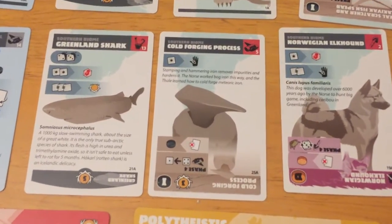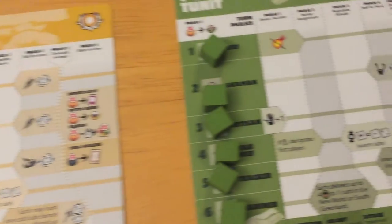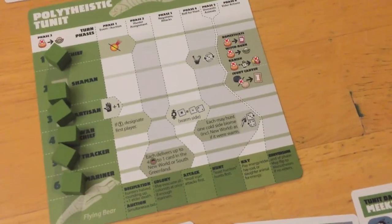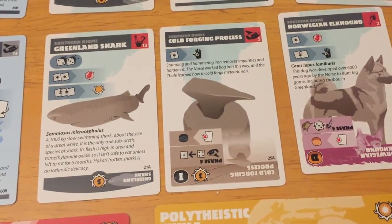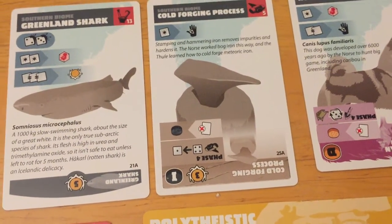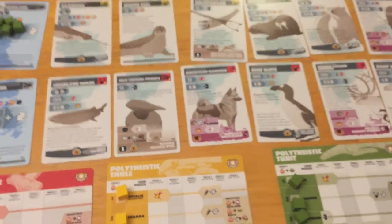Another item worth considering in the southern biome is the cold forging process. It's an invention, so you need your blacksmith — or for the Tunit, the artisan. For the Norse and the Tunit you have to spend iron to have inventions placed into your personal tableau, but if you are the Tunit you can use either ivory or iron, which is a nice little ability. It allows you to basically turn fours on metallurgical rolls into ones, and it's worth three trophy points — not too shabby.